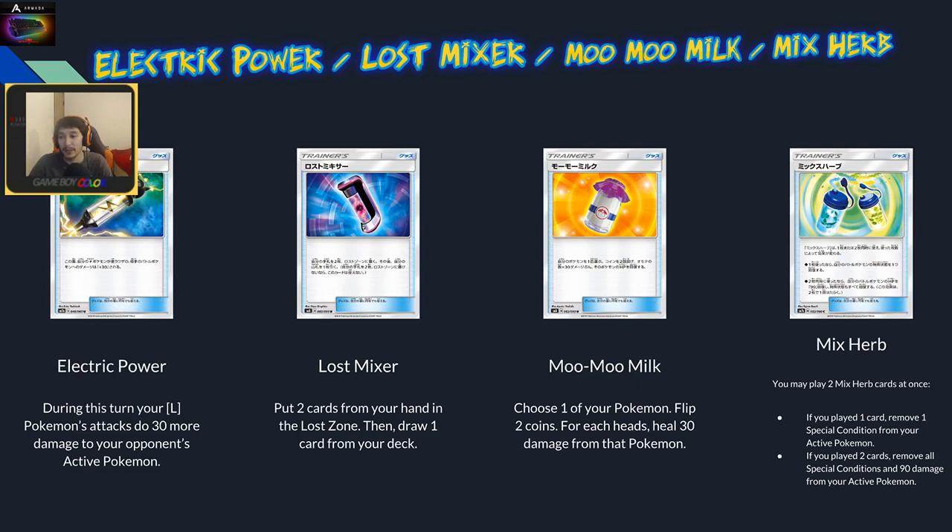Lost Mixer is a five out of five card — it will be used in all Lost Zone decks and potentially others. It lets you get rid of two cards and draw one card, sending them to the Lost Zone so you don't fuel Garbodor or other things. It's a negative card advantage play but it's crucial for Lost Zone decks to get their engine going, and could also be used in other decks to remove items from your discard.